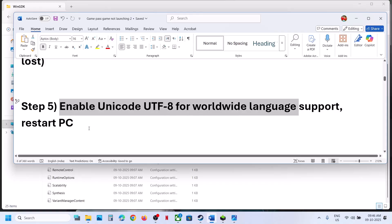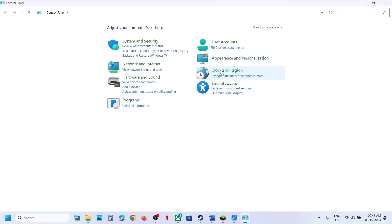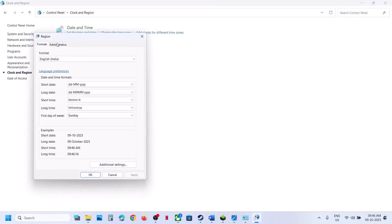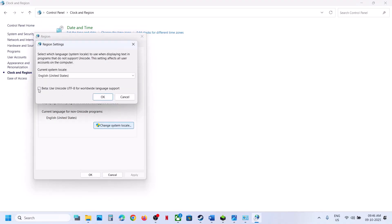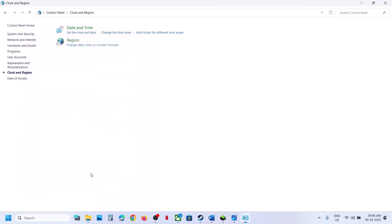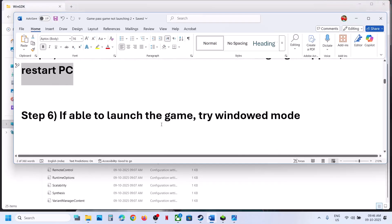Still not working? Enable Unicode UTF-8 for worldwide language support and restart your computer. Type 'control panel' in the Windows search box, go to Control Panel, then Clock and Region, then Region. Click Administrative, then Change System Locale. If unchecked, put a check on 'Use Unicode UTF-8 for worldwide language support', click OK, and restart the computer. After restart, launch the game and check.